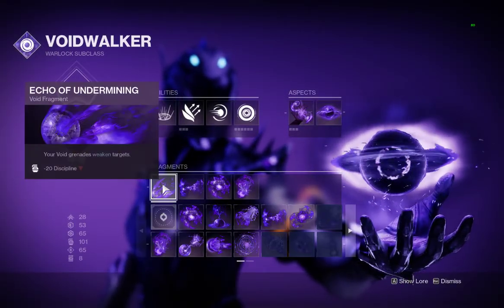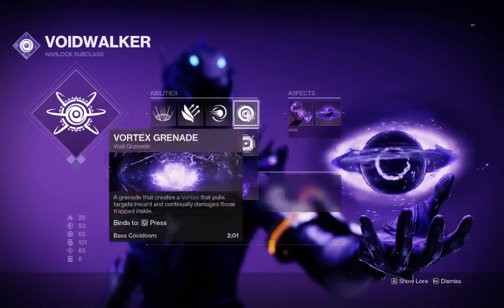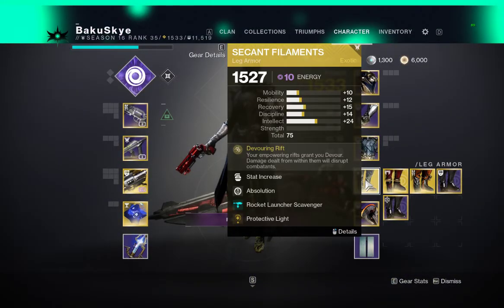Lingering grenade effects — we need that. And your grenades weaken targets, trust. And we're going to go with a Vortex grenade. And of course Empowering Rift, because we're rocking these bad boys — get these as soon as you can.